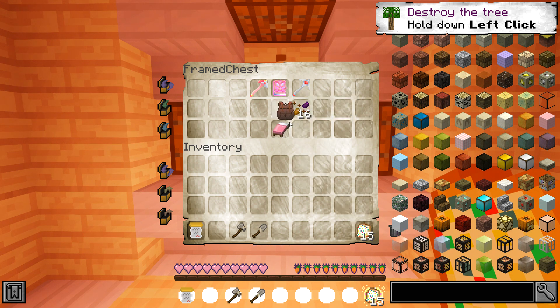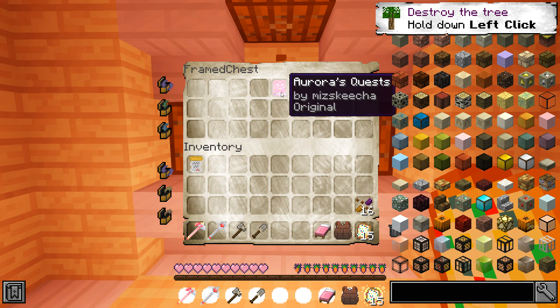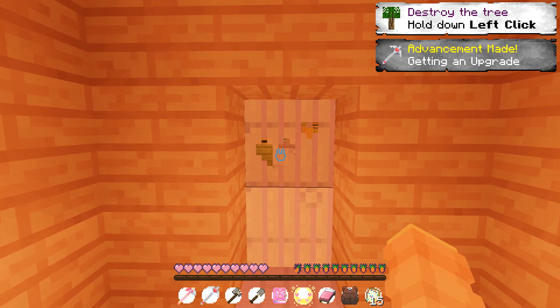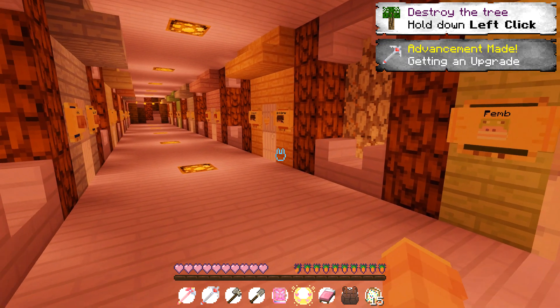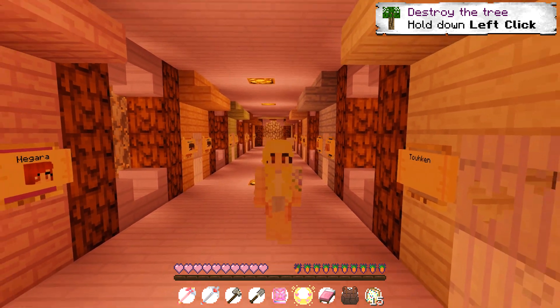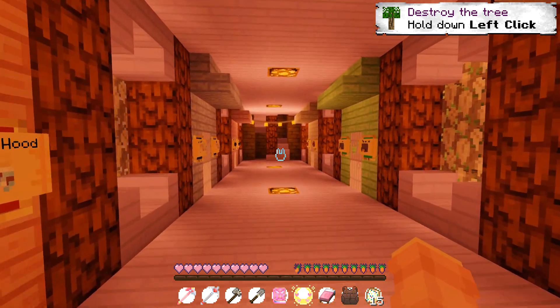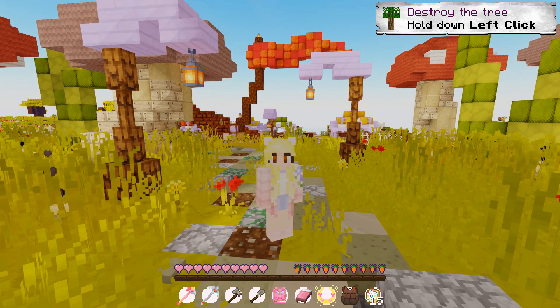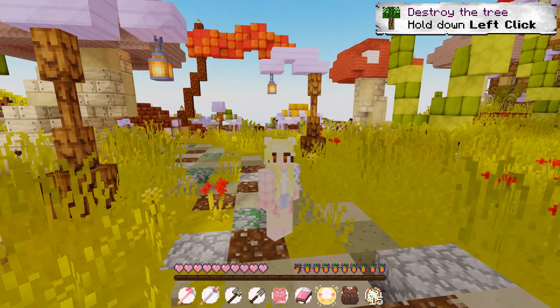They left a stone shovel, a stone axe, some fairy bread — I already ate one because I was starving before recording. We also got a backpack, a bed, some trail mix, a stone pickaxe, and a stone sword, as well as my own little quest book, which is just so cute. Let's go upstairs and get started because I need to do these quests!